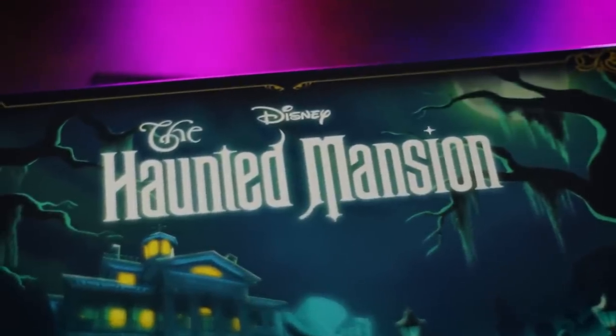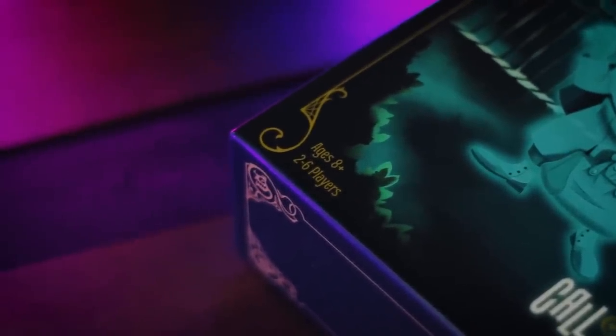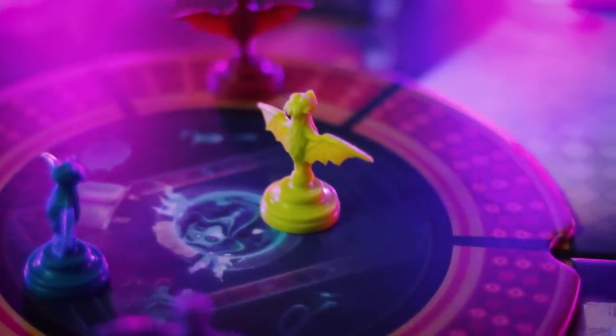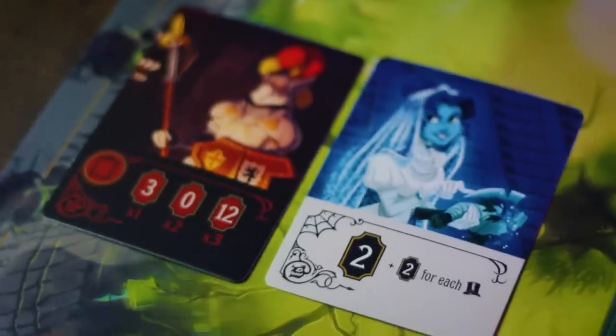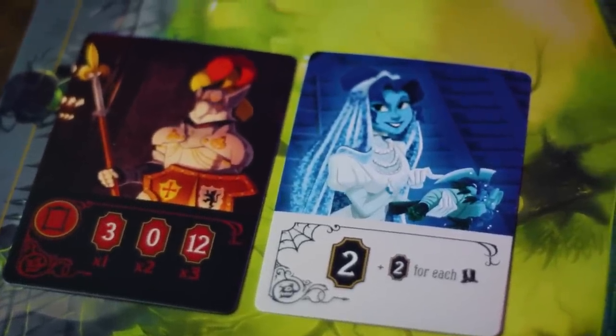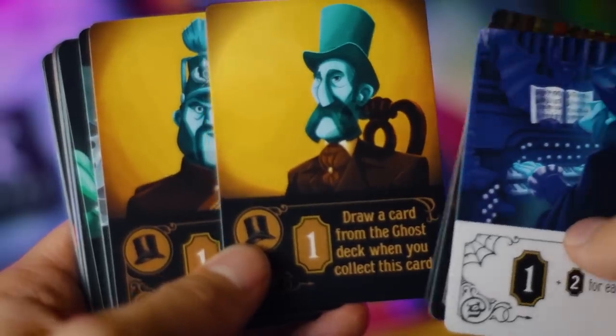Next is Haunted Mansion: Call of the Spirits, which really surprised me — I'm usually apprehensive about Disney-themed games, but this one I really enjoyed. It's the first competitive game on this list. Players try to have the most points at the end, gathering ghosts spread around the mansion. You'll spend your turns moving around the board, battling other players to steal ghosts, or rotating the endless hallway in the center of the table. The ghost cards all score differently — some require matching symbols, some pair with others for bonus points, some give flat points.